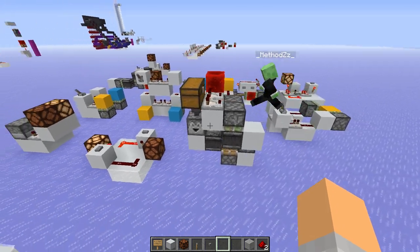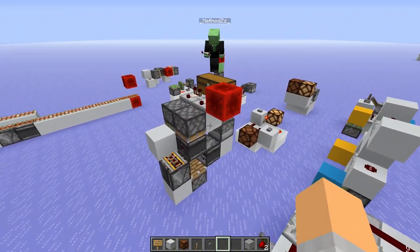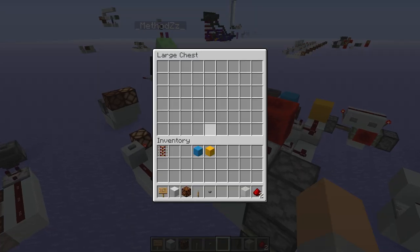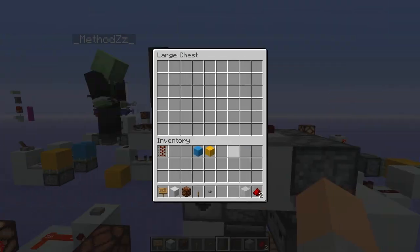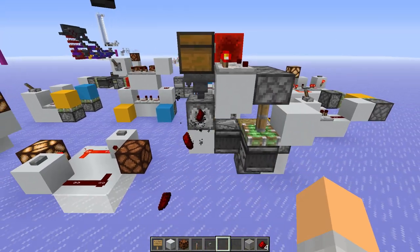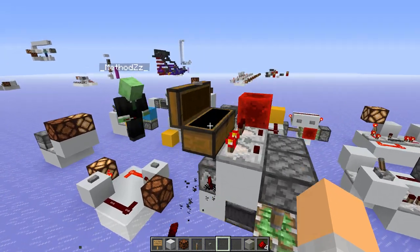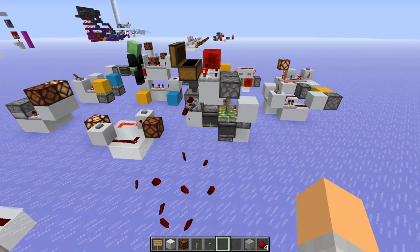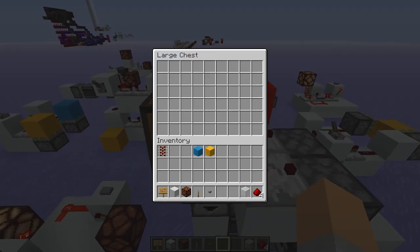I've built another little one here. This will detect once the chest is completely full, and then it will empty it completely. Let me quickly fill this up — almost there — one more stack. And now this would output all the items until it's completely finished. I'll speed it up by grabbing out a bunch of them. Nice — it stopped, it's all empty. Brilliant.